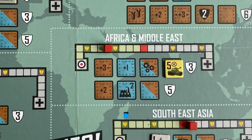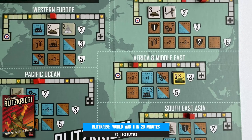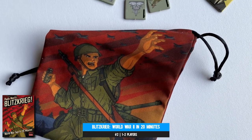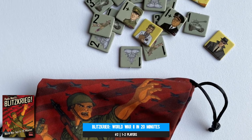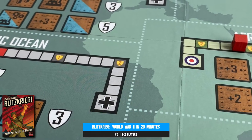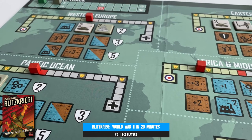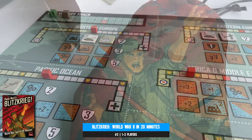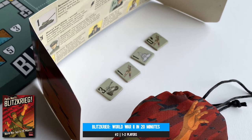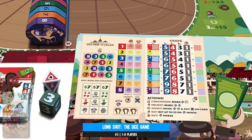Number two: Blitzkrieg — World War 2 in 20 minutes — is a surprisingly thematic distillation of the history-changing conflict, where both the Allied and German forces vie for control over a handful of geographical theatres of battle. That makes this one part area control and one part bag building, as you play tokens representing land, air, and sea forces at each location. It's a tug of war for partial or complete control, with finite communal spaces, hidden opponent information, and a push-your-luck feel as you strategically spread your forces.